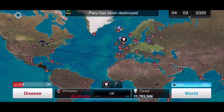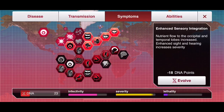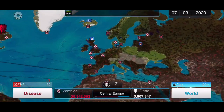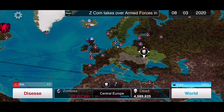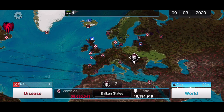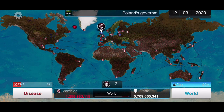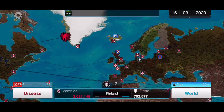We want to send zombies from Canada to Greenland, and from Central Europe to Poland, Ukraine, and Italy as well. The general idea is to spread your zombies towards ZCOM and also to a lot of the islands in the world. Try not to miss any, because if you don't have any zombies around a country, they're kind of screwed.